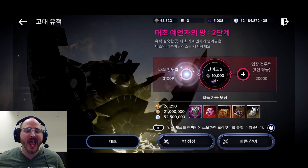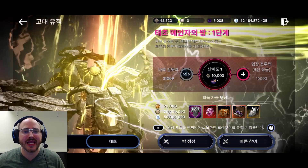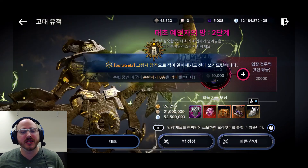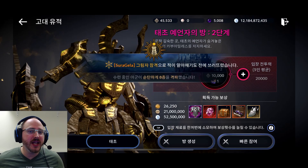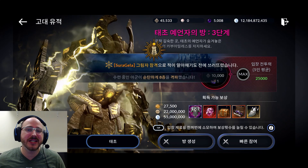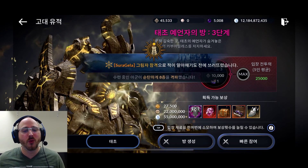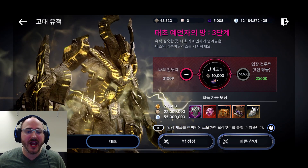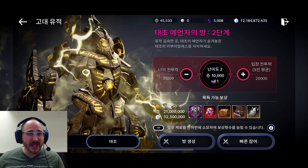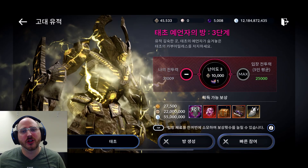A couple things to note with the Primordial Ancient Ruins: the base CP required to enter is 15,000. There are additional levels that will be unlocked later, but they won't be unlocked initially — kind of like with the current Ancient Ruins. All Primordial Ancient Ruins require 10,000 Ancient Tabs and one Tangled Time, which I'll cover how to acquire. At level one, rewards are solid: 55 million silver and 22 million experience.